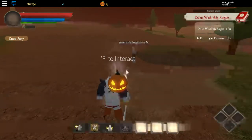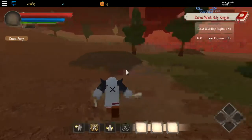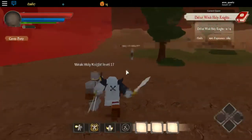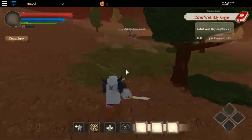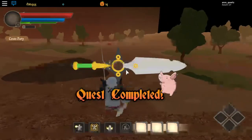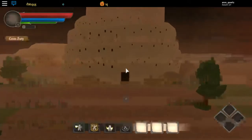Whenever they do events where NPCs drop stuff, it's always best to grind on weak holy knights because they always drop the most - it's more common for them to drop items than any other NPC. I got about 45 from lightning bandits and 90 from weak holy knights. I've always spent drops on spins rather than the sword and armor, and it works out nice.